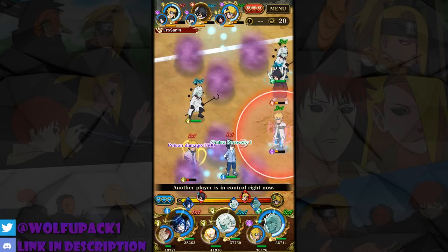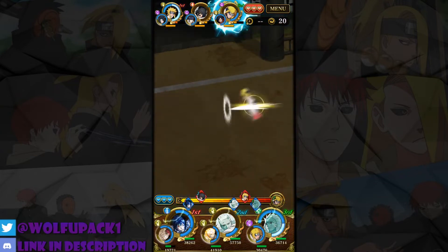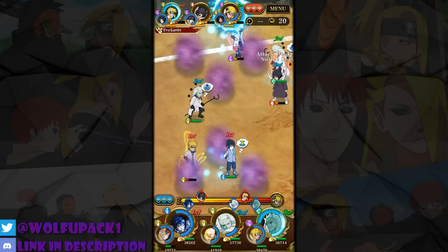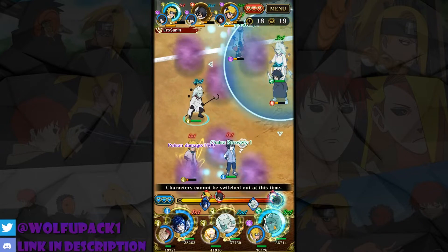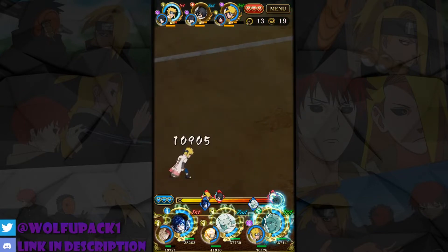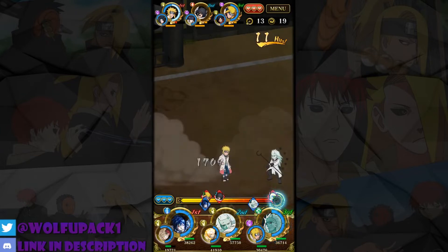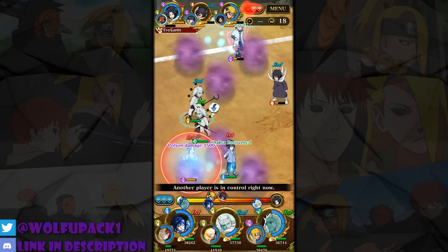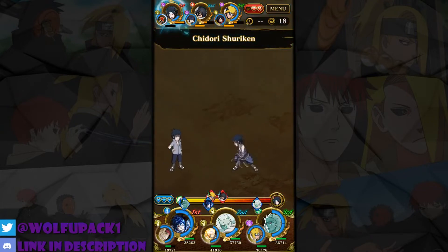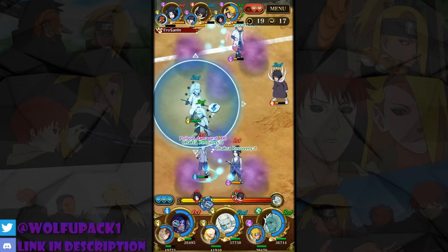I hope my Madara can outspeed his Minato. The dodge works though, that's good — but it doesn't switch. I'm just gonna go for damage reduction for everyone. This will kill him guaranteed so he can't use his Minato ultimate. He'll probably immobilize one of my units — so damn annoying. He goes for Sasuke. Boom, that damage reduction is insane!